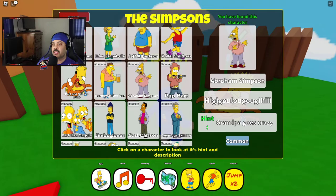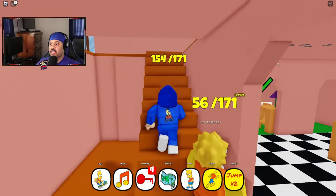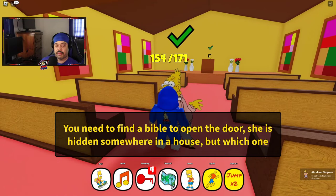And then Abraham Simpson. Let's go and get the Bible out of Lisa's room, because we'll need that to get into the church. Take the Bible, and that's going to let us get into the church. And he's right here in the front — that's how you find him.